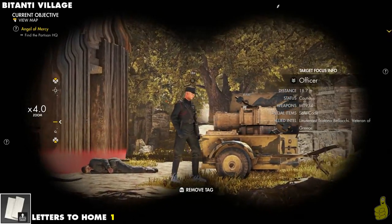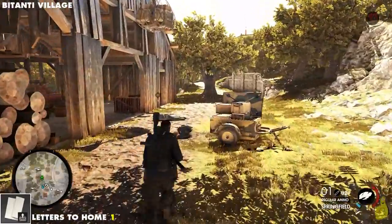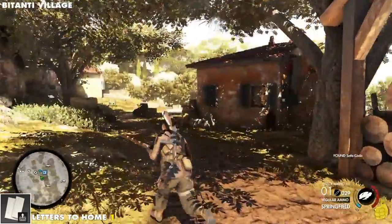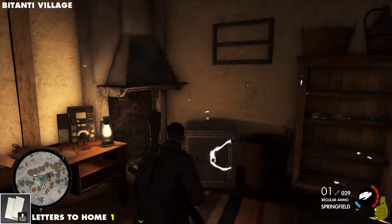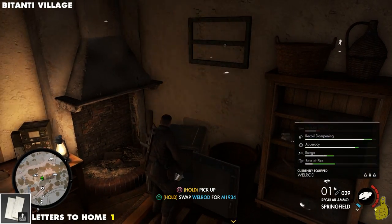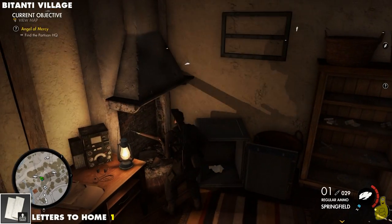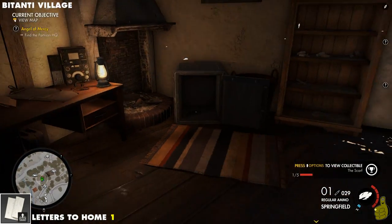This one is a little tricky. We need to get a safe code — this particular officer has it for us. We're going to take him out and then open the safe to go ahead and get the letter to home. Tyler takes out all the bad guys, and because we save halfway through to make sure we have all the collectibles, it always removes his kill count. Inside this little house here is where the safe is — we use that safe code we just got off that officer, and letter to home is officially ours.